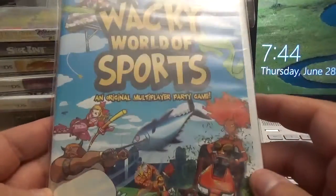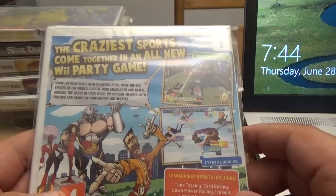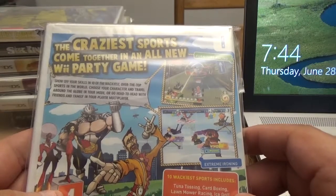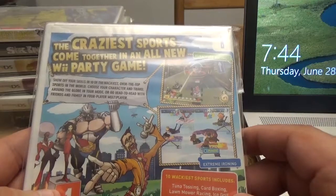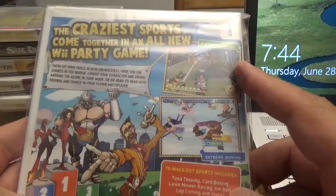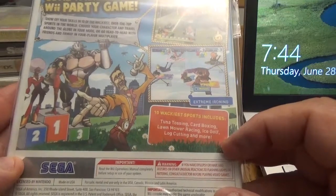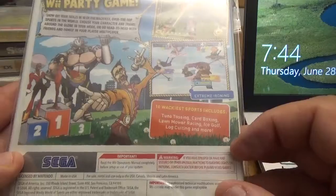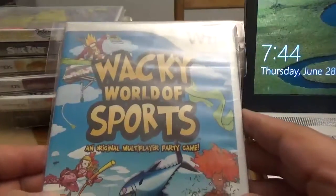Next up for the Wii, Wacky World of Sports — an original multiplayer party game from Sega. The craziest sports come together in an all-new Wii party game. Show off your skills in ten of the wackiest over-the-top sports in the world. Choose your character and travel the globe in tour mode or go head-to-head in four-player multiplayer. Sports include furniture racing, extreme ironing, tuna tossing, card boxing, lawnmower racing, ice golf, log cutting, and more.